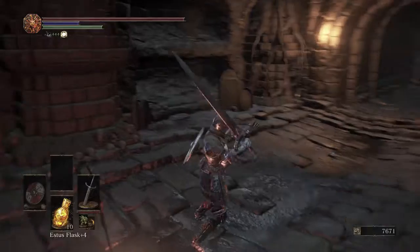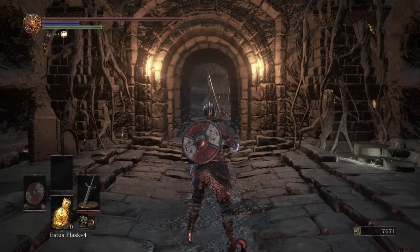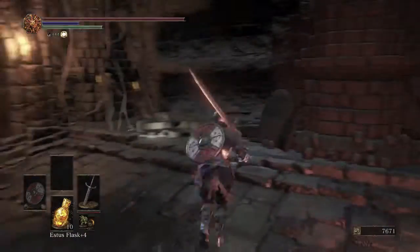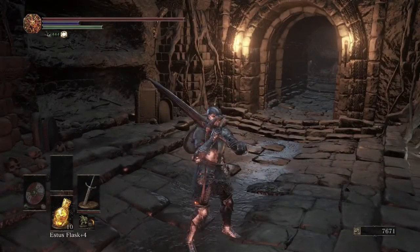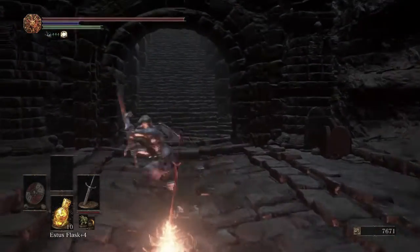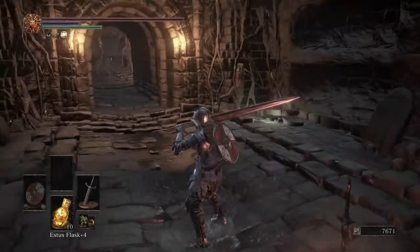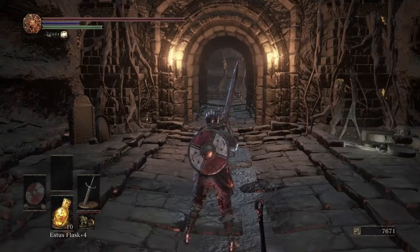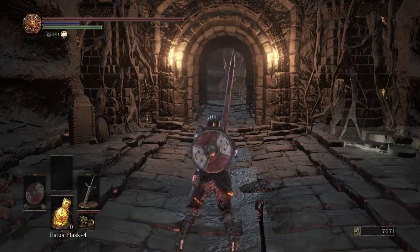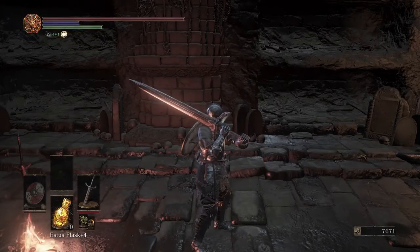Alright, Psycho Doggo here, continuing the 100% practice walkthrough. One note I want to make: I mentioned last episode about the pyromancy tome — the only one we're missing is in the Wolnir boss fight. There's a glowing item before the boss fight really begins. If you miss it, it's still in the boss room — I'll mention it later — but for now we're continuing to progress.